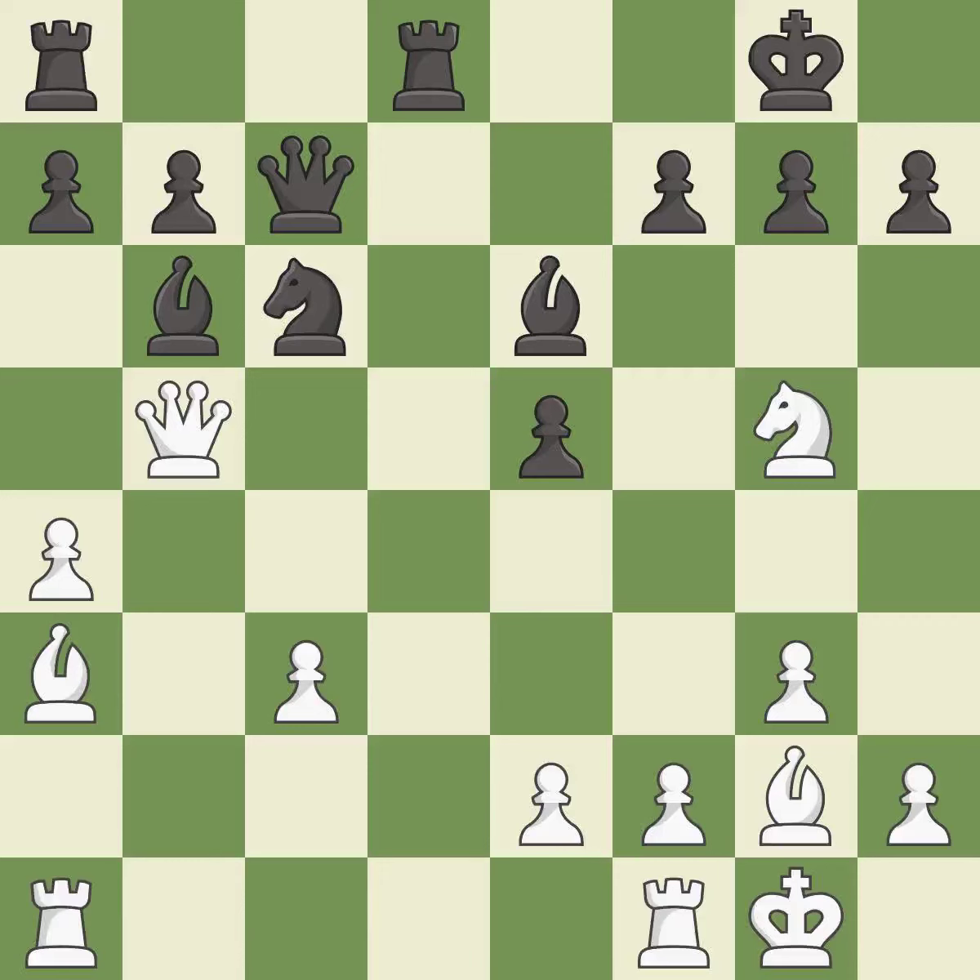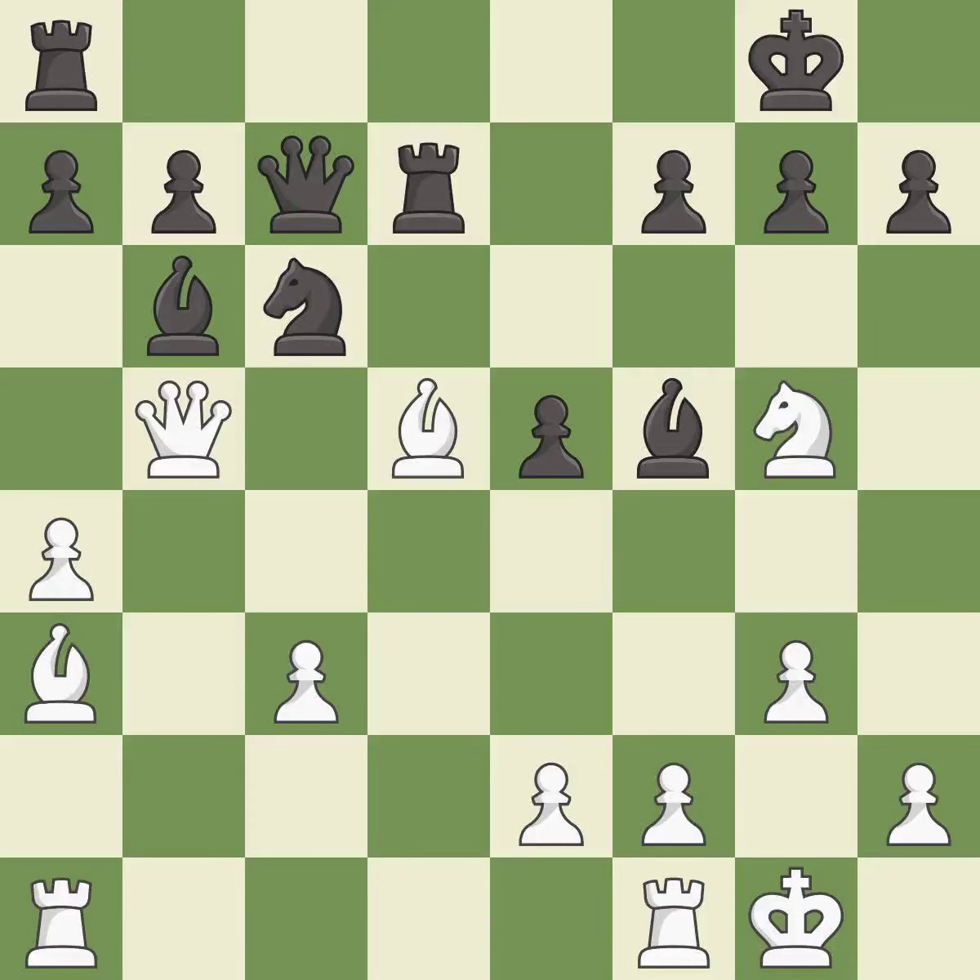This misses an opportunity to challenge the opposing rook for the open file — it is a mistake. This moves the bishop to a better location, allowing it to control more squares. This threatens to kick a knight — it is best. This ignores an opportunity to challenge the opposing rook for the open file — it is an inaccuracy. This overlooks a better way to add a defender to a vulnerable pawn. This allows the opponent to kick a bishop — it is an inaccuracy. The opposing bishop is kicked by a pawn and must now move or be captured — it is best.